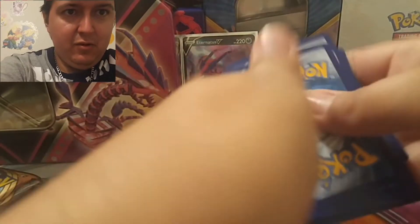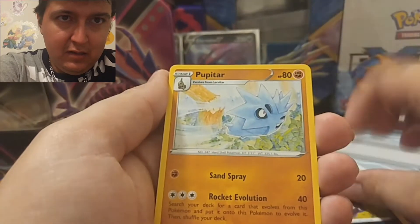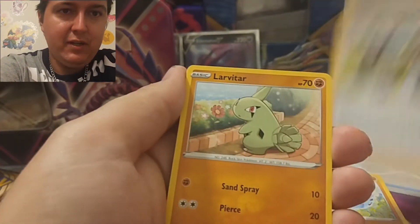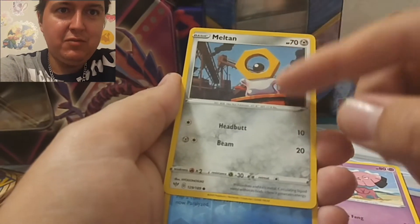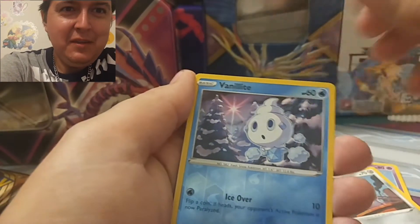Four to the front, let's see what's in here. We got Pupitar, we got the Pokemon Breeder Nurturing — it's a long name — Snubbull, Meltane. I just finished watching Sun and Moon, the show, and this Pokemon's so strong on the show. Vanilla Ice Cream, and a Beartic as a rare.